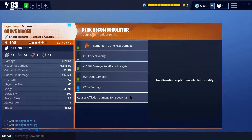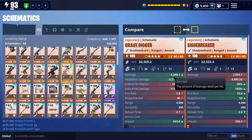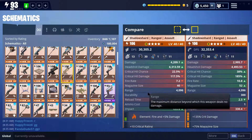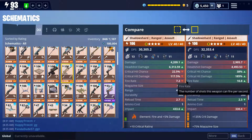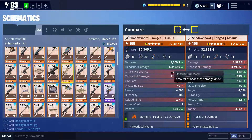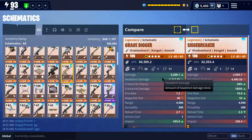I'm just gonna leave the perks as is so I can test it out. I just want to compare this to the Siege Breaker real quick, because they're pretty comparable. The DPS is about the same. You can see the bullet damage per bullet — this one's quite a bit higher because it fires medium ammo instead of small ammo. The fire rate is quite a bit slower: 7.2 versus 10.8. But the impact is also quite a bit higher, so this should be fun.